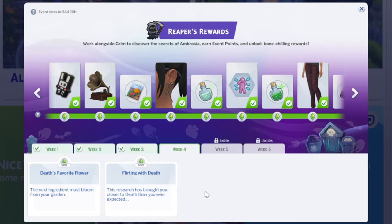There are two activities this week: Death's Favorite Flower and Flirting with Death.